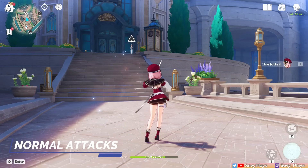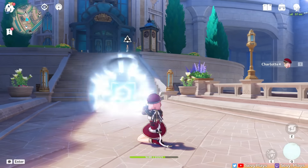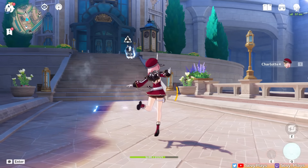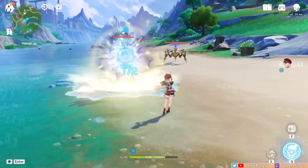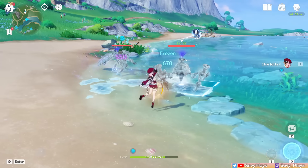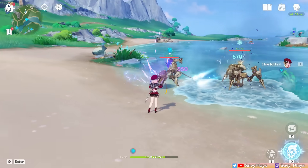Charlotte's normal attacks are a short 3-hit combo sequence with a stronger 50 stamina cost charge attack that can deal cryo-aligned damage every 6 seconds. Her normal attacks have standard ICD, but the charge attack has no ICD, which can let you apply cryo more frequently at the cost of faster stamina drain.